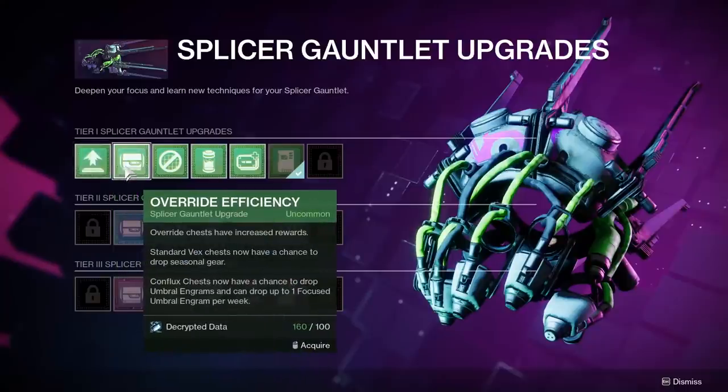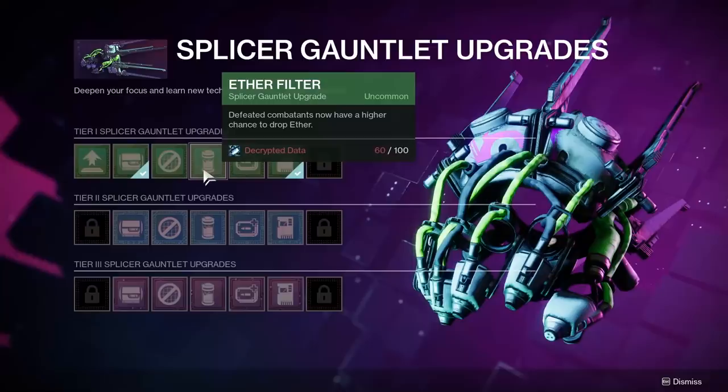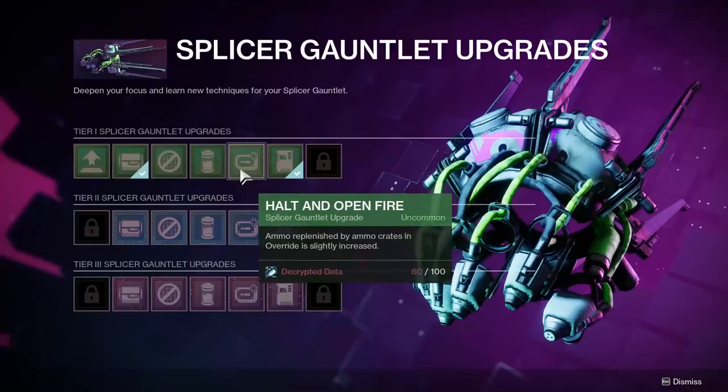Override Efficiency — good, and what I'm currently upgrading. I like getting more gear, and a few of the other perks on the gauntlet are bad. Deletion Exclusion — no, bad. Again, when any guardian gets to the end of the jumping puzzle in Override, everybody gets teleported to the boss fight. Even if you die to lasers, just respawn and try again. Or wait to get teleported. Bad perk. Ether Filter — what I picked as my third option overall. You get the most Ether by completing the bonus activity method. I had 100 data burning a hole in my pocket, so I went with Ether Filter, but for now probably hold off.